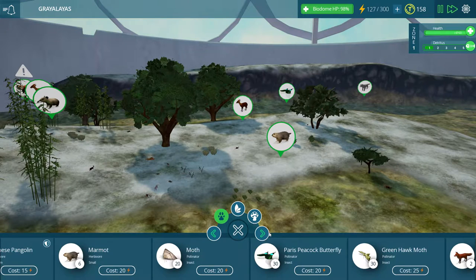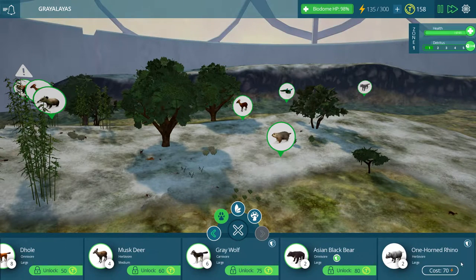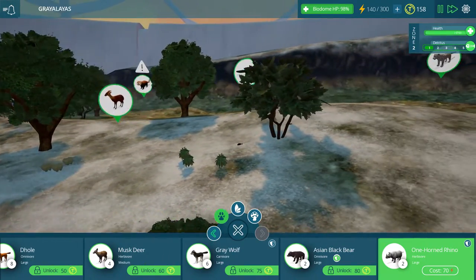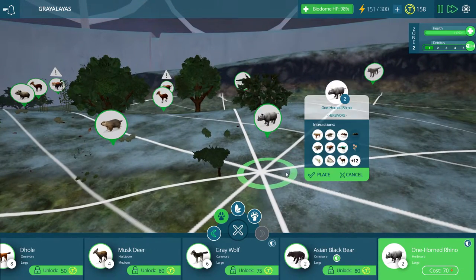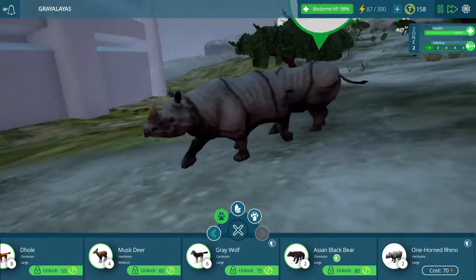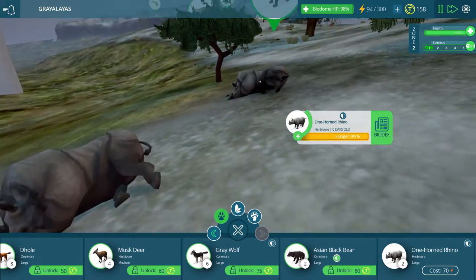You guys know I want to see some rhinos, and I hope you guys do too, because this should be the second largest creature next to the elephant. 70 cost - pretty darn expensive - and it is the last creature that we can actually unlock. It says here this consumer is tough to eat as an adult. I'll bet it's a rhino, for goodness sakes. Let's put this rhino down and see what it looks like. Oh yeah - look at that real thick hide. Oh, you hear that sound? That is the sound that a rhino makes.